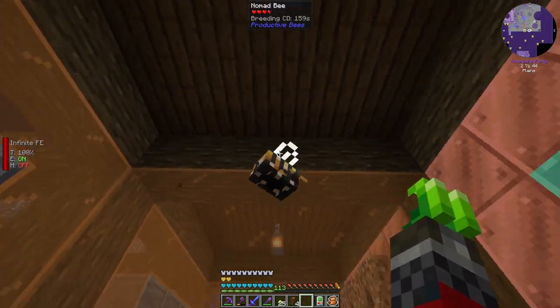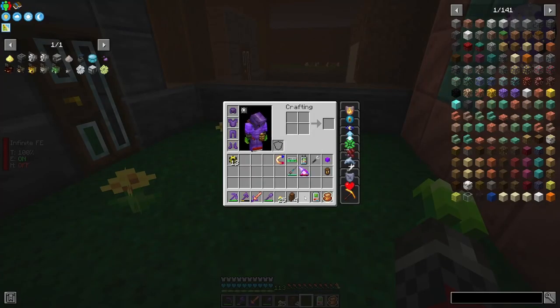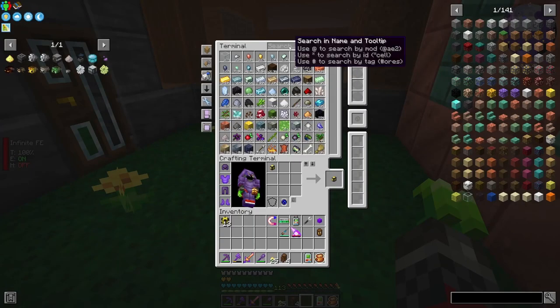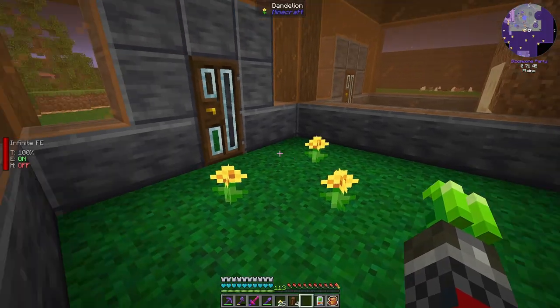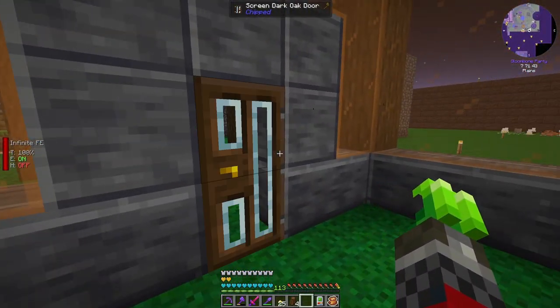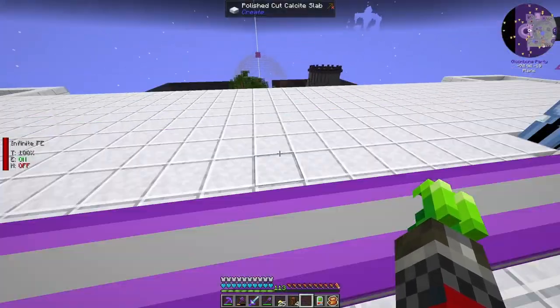Let's go in here and see. You have a breeding cooldown. Where did the other one go? You also have a breeding cooldown. That doesn't really matter for me right now because I need the leaf cutter. Did I put one in here? Yes. This has a weak endurance. I have a few of them over here, but it's dark outside, so I probably need to make it daytime first.